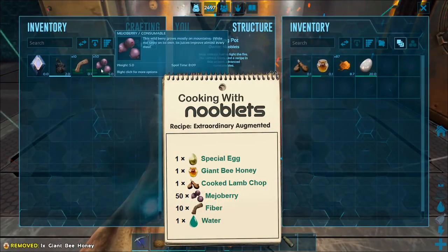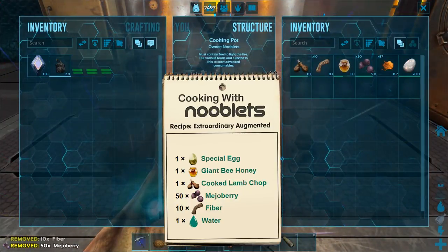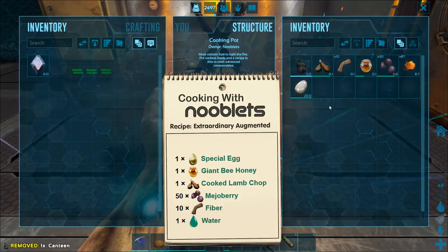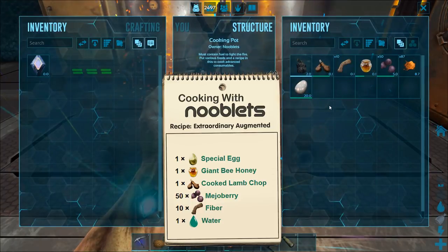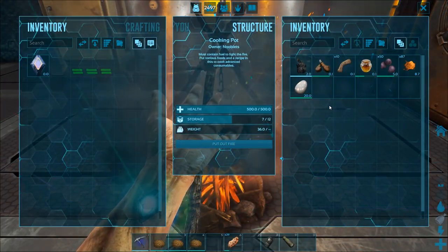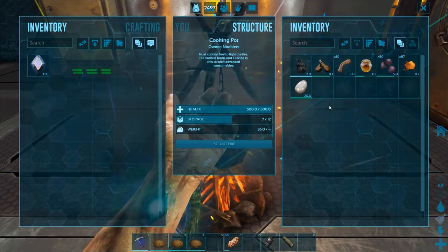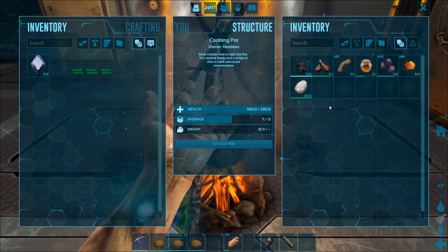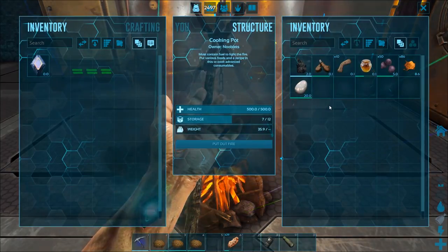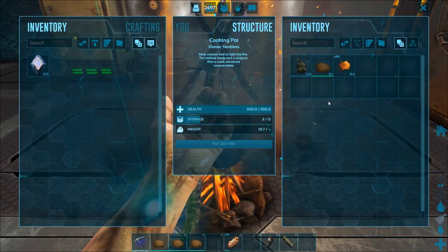Next you need 50 mejo berries, 10 fiber, and water. Not so many ingredients this time, just harder to get. It's best to tame Titan Boas because if you fly around looking for wild eggs it'll leave you exhausted — so getting eggs for this kibble is no yolk! Come on, admit it, my jokes made you smile. There we go, one extraordinary kibble.